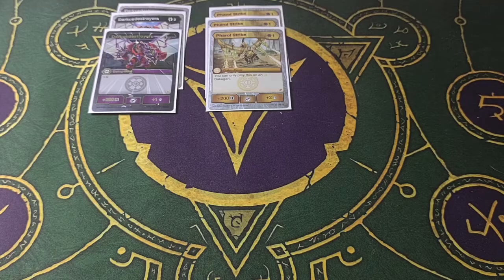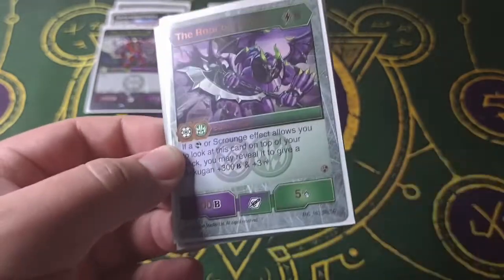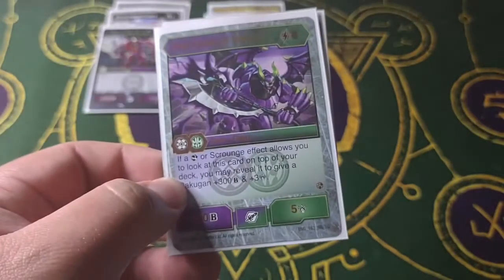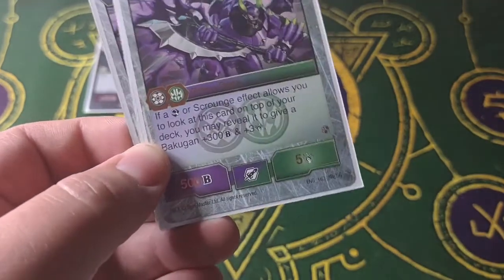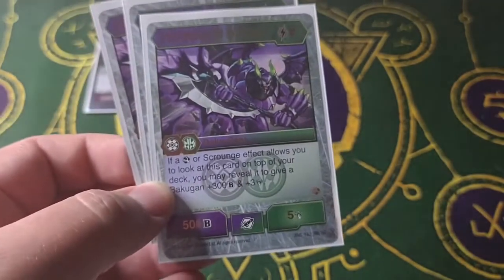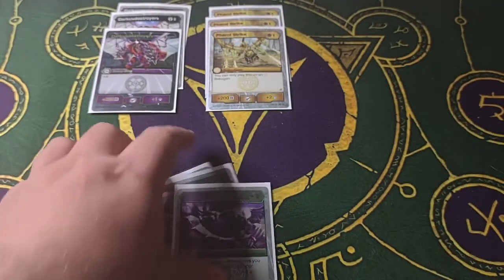Another staple card for this deck is Root of Darkus — I have three of them. This is a five cost gear, plus 500B and plus five damage, which is a little intense, but I don't use it for that normally. I use it for the effect — if I reveal it from a scrounge or scan effect, I can give a Bakugan plus 300B and plus three damage. With Everett, instead of the base plus 200B bonus, it would be a plus 600B bonus plus an added three damage. And if I manage to get it with Darkest Face Bomb, this actually goes off twice.